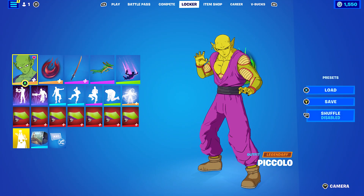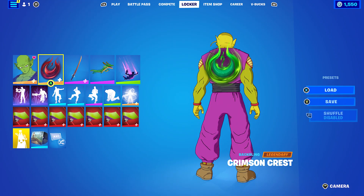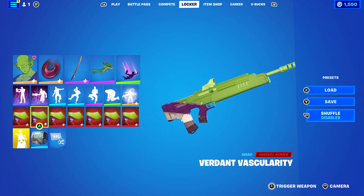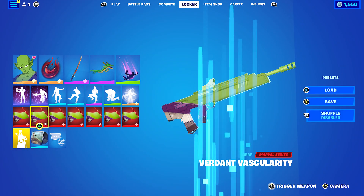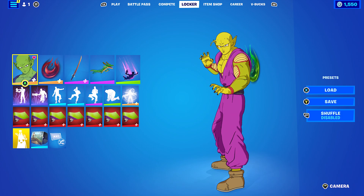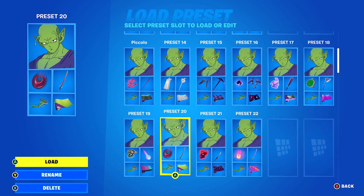For the next combo, I decided to use the Crimson Crest from Chapter 3, Season 1's Battle Pass, using the Emerald Crest style for the green. The pickaxe is the Blade of the Waning Moon, mainly using it for the green. The wrap is Verdant Vascularity from Chapter 2, Season 4's Battle Pass — it's part of the She-Hulk set. If you don't own this wrap, just use any purple or green weapon wrap. I was going to use a Christmas wrapping paper wrap but it didn't look right for the color.